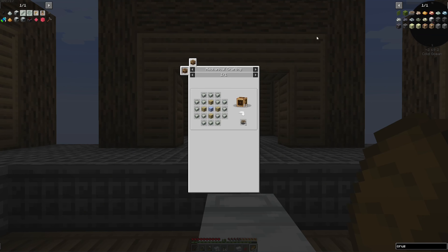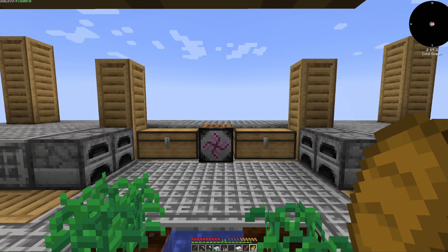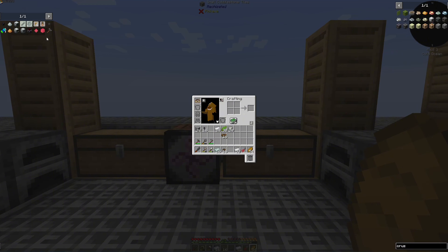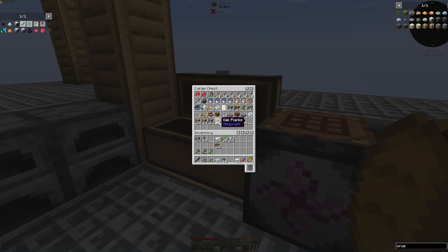If we take a look at the recipe, it does look a little bit daunting but we should be able to complete this without an issue today, getting into the mechanical crafters and all that type of fun stuff. To get started, we are going to take these large cogwheels and we're going to need some planks as well as some water wheels.